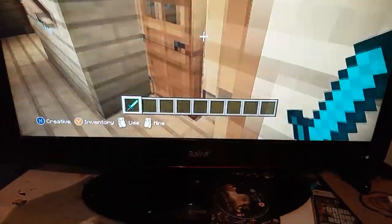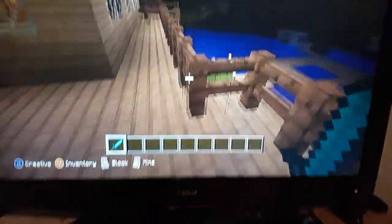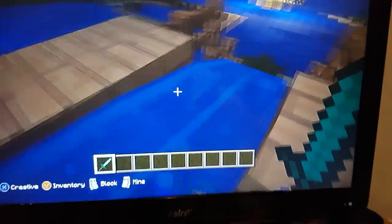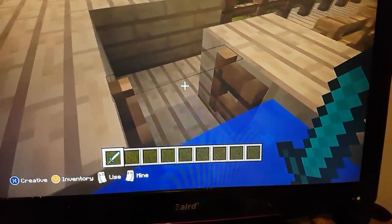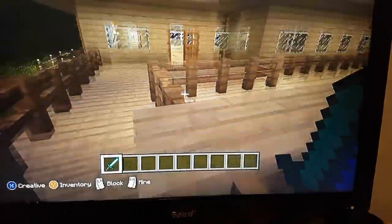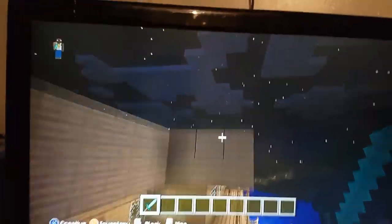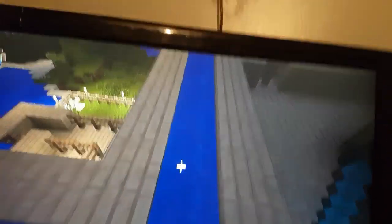So here's the stairs. Go up, go up. There's the balcony. There's that slide I was on about — it goes down, you can get out. And that's the drain pipe. All the water comes through here, round and round, and goes down.